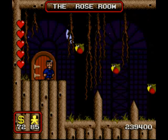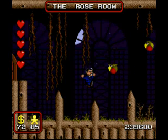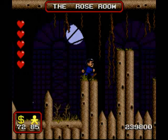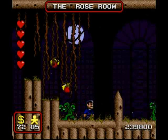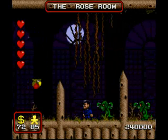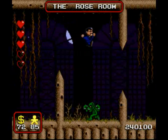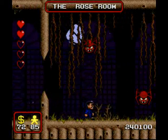It takes us to the Rose Room, which has a lot of these tomato plants and spikes. However, unlike other areas, it's actually fun. It makes good use of the mechanics of the game. You have spikes and you have to do monster jumps to get across, but it's not a huge hassle. It's a good challenge.